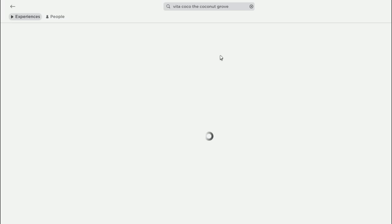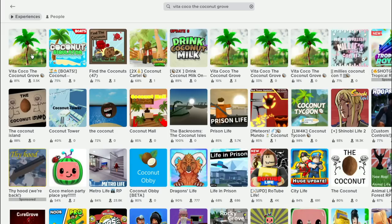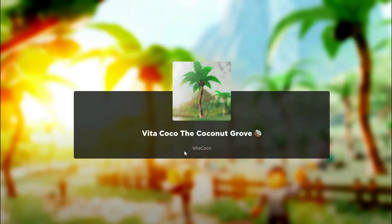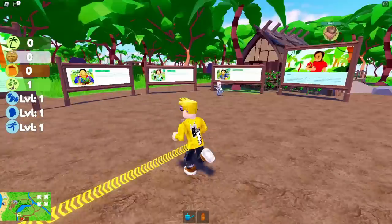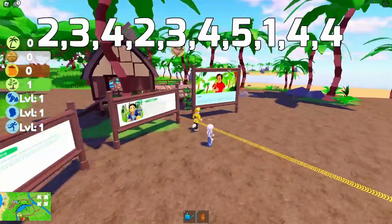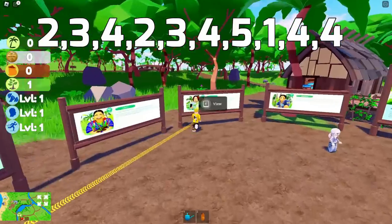Next game: Vida Coco the Coconut Grove. All you have to do in this game is approach the boards and inspect them in the correct order. Follow me and watch carefully.